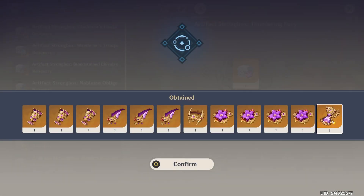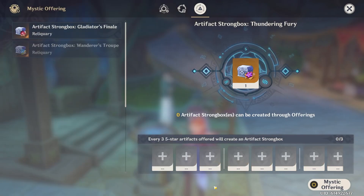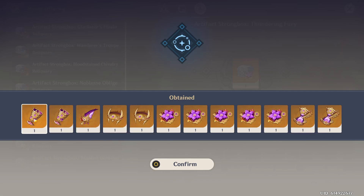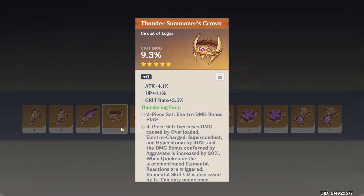Those were mostly iffy, except maybe this one over here — that one could have potential. Show me attack percent main stat with double crit and maybe elemental mastery if you're feeling generous. No, all right. Only two — I mean, it is technically better than last time. Nope. Oh, oh wait — the potential's there. Oh, I like that piece.